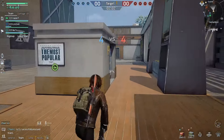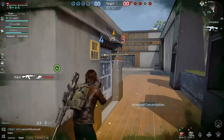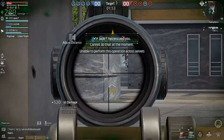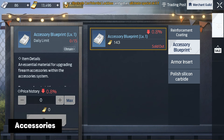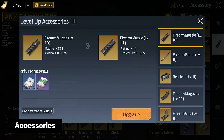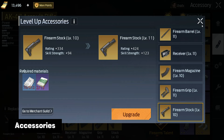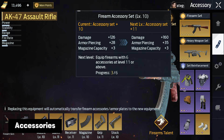Almost all resources for character development have daily or weekly limits, and if you want to progress faster, you must reach these limits every time. The most important thing is accessory blueprints. You can purchase up to 15 accessory blueprints per day from the merchant guild with coupons. If you want to effectively develop your character, you must do it every day. Upgrading accessories not only increases your character's parameters but also significantly enhances the firearm talents of all main weapons.